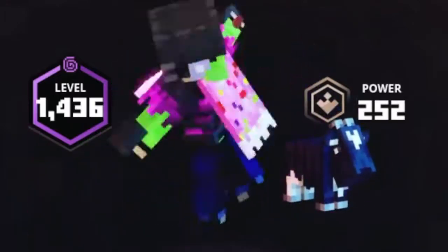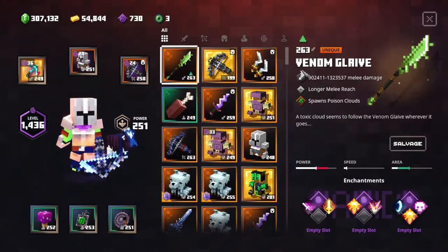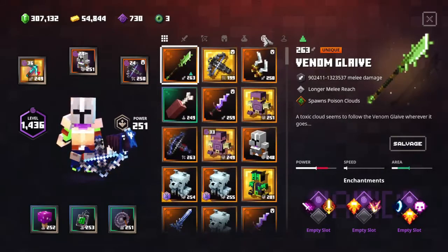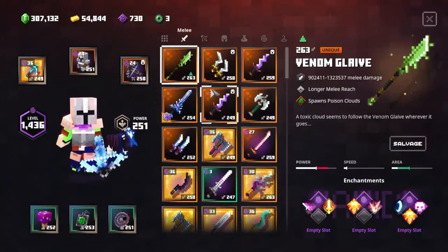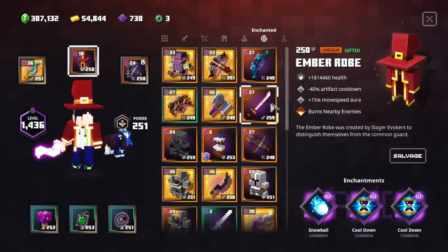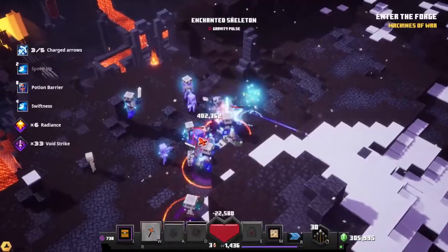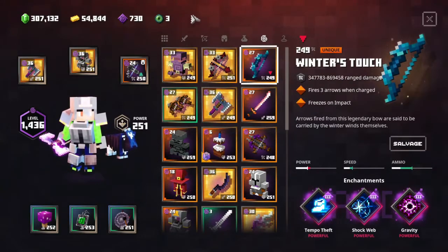Hello everyone, welcome back to Minecraft Dungeons. In this video I'm going to be showing you how I make my builds. The first thing I do when making a build is find the type of build I'm making. I've made a lot of tank builds, but right now I'm working on a soul build. Builds don't always have to be about the most health or DPS — it can be speeding through levels, range damage, soul damage, and stuff like that.